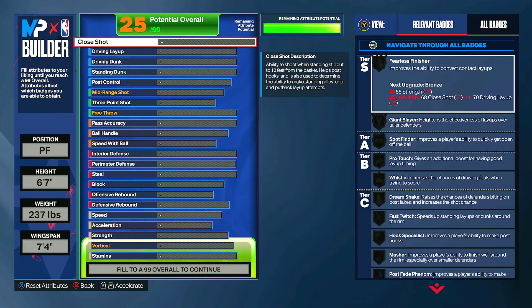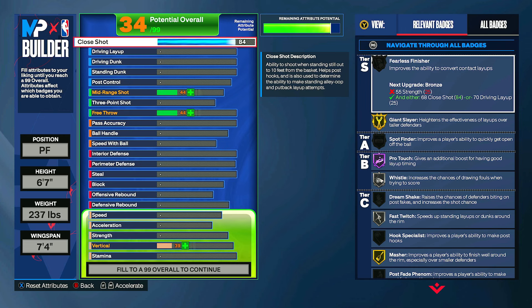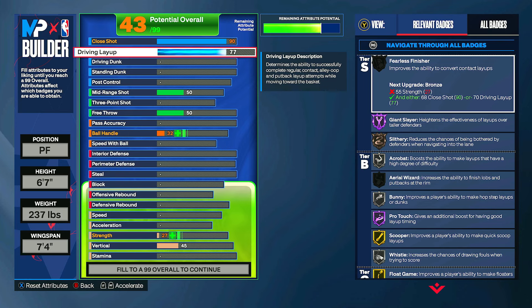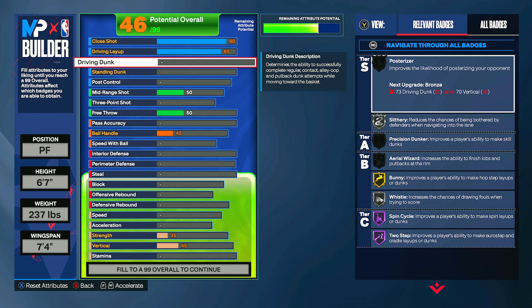Once you have everything set up like this, go ahead and click continue. For the attributes, first off for the close shot you can go ahead and put this all the way up to a 90 — obviously a super good inside build, and you can see a lot of good badges already. Those are going to go up once we get to the physicals. For the driving layup you can put this up to an 85 — super good, but obviously you're going to be doing more dunks than layups with this build.